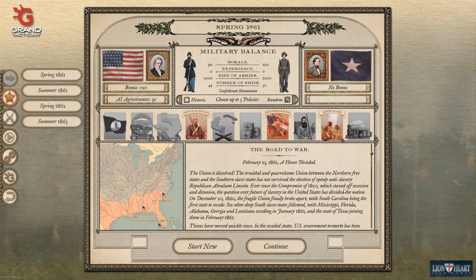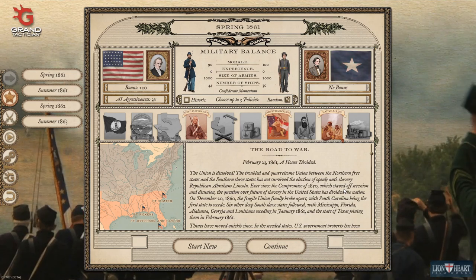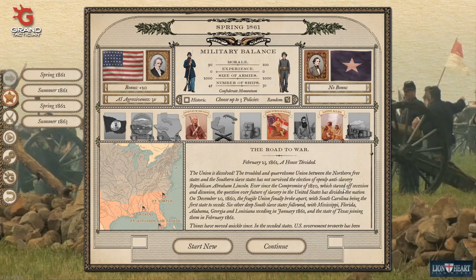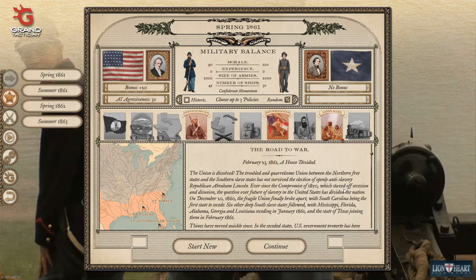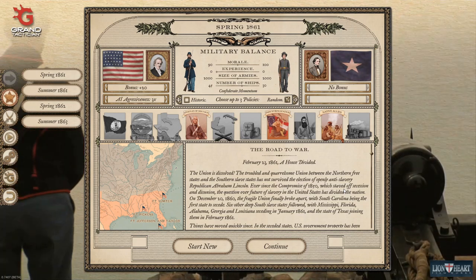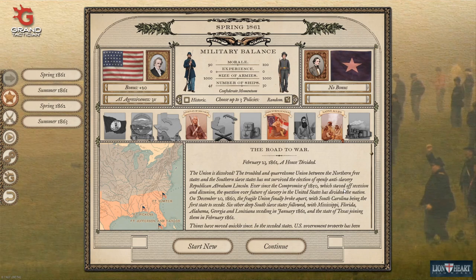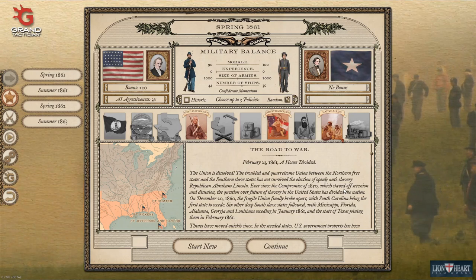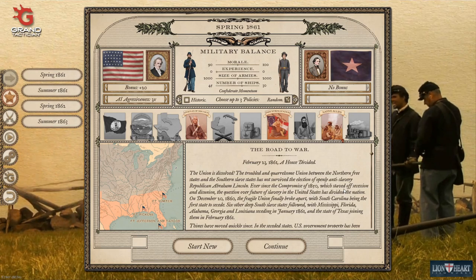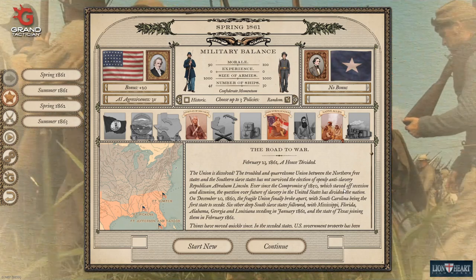Hello everybody, I'm back with more Grand Tactician: The Civil War. After completing the Union 1862 campaign, I received a message from the developers congratulating me on the victory, but also warning me that the CSA 1861 campaign has a known glitch where after two or three battles it starts to crash. They suggested waiting for the next patch, but since no release date has been announced, we're going to give it a try.